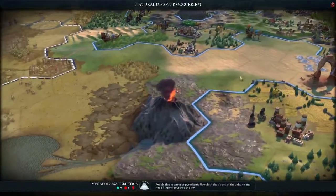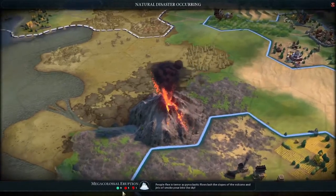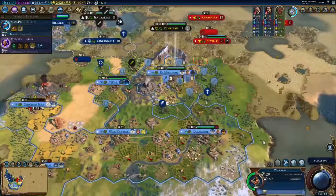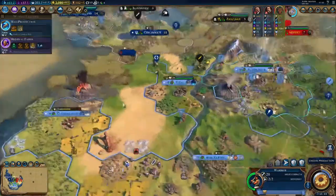Volcano going off over here — we lost one population, lost one, damaged one tile, but fertilized nine. Six rounded, so it went too wide. Alright, so we're up here. Got a little bit of science out of this, which is nice.